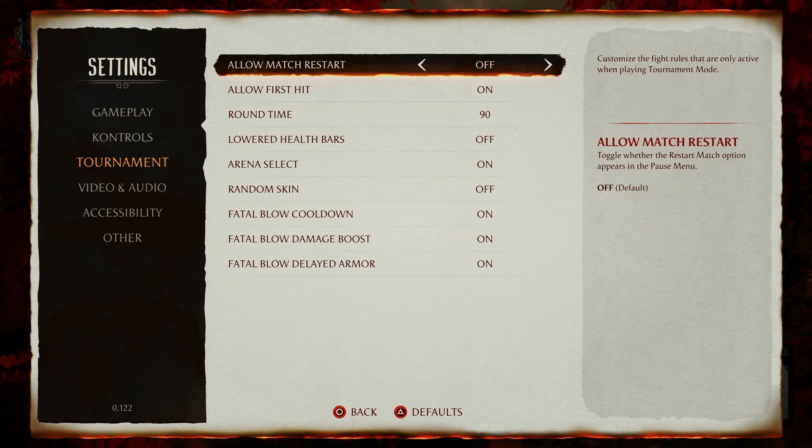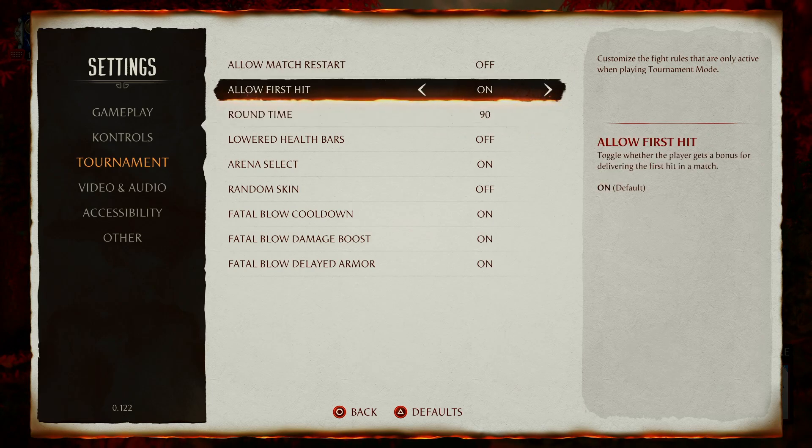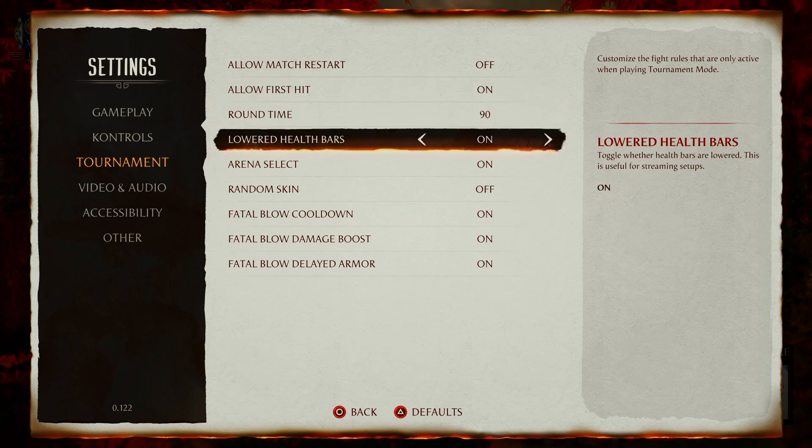They need to clean up this menu a bit. Allow match restart — that's like restart match, this can stay off, it's whatever. Low first hit — this was kind of stupid in MK9 and MKX because two bars gave you a breaker; now three bars give you a breaker, it takes three to break, so this is fine. Lowered health bars should be set to on. This is just something they do by default anyway — TOs have to say 'hey guys, stop the match, next round go into settings, don't forget to turn lower health bars on' when they're streaming.